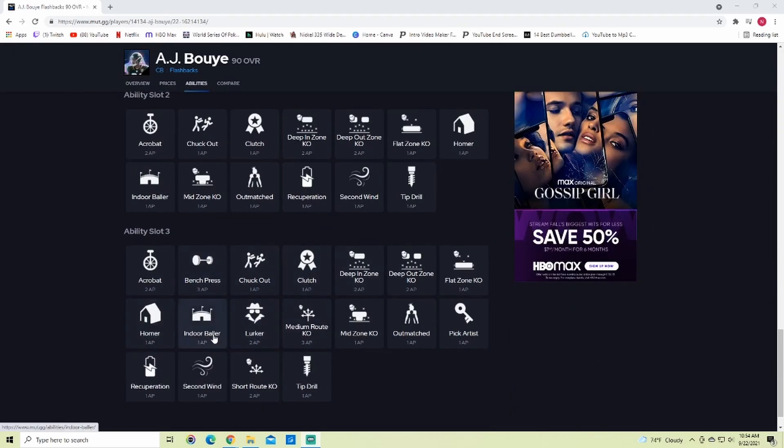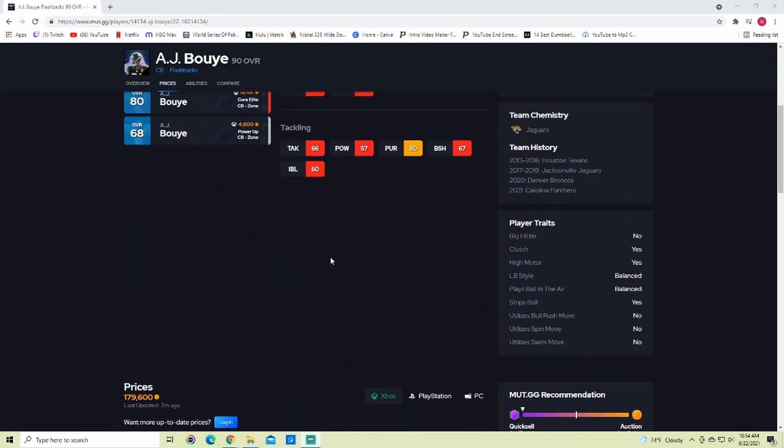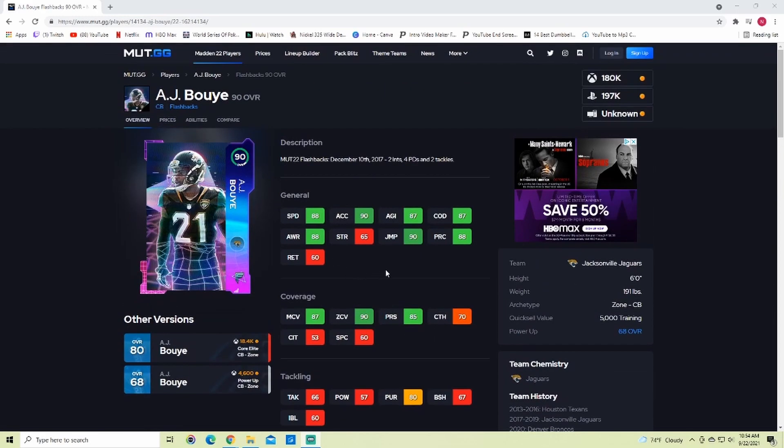He gets all the abilities you really want — acrobat, mid zone. If you play on old gen, bench press as well. He doesn't get one step ahead, so I'm not sure if you need 90 man for that. He does get mid zone, acrobat, and bench presence. He's a very well-balanced corner. I really like how he plays — I had him in Madden 19 and really enjoyed it — but since I have a theme team, I won't be picking him up.